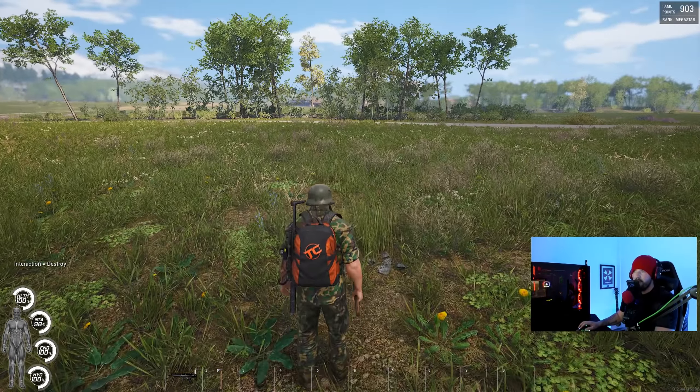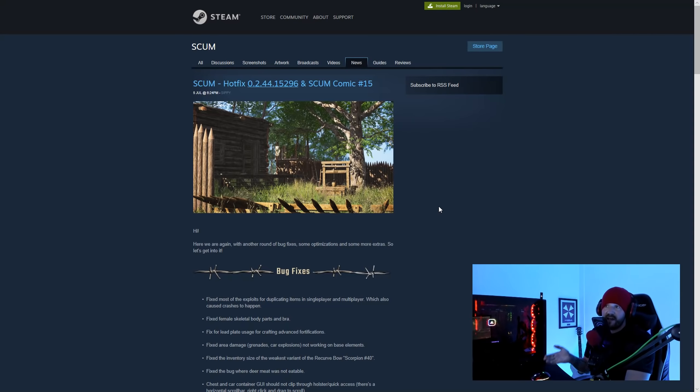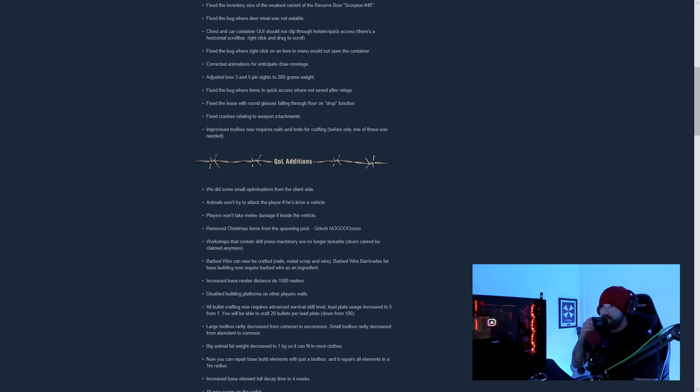Let's jump to the hotfix — the link is in the description below. I'm not going to go through everything, but there are a few things that have changed for the better. Fixed female skeletal body parts and bra, adjusted bow three and five pin sites to 200 grams weight, corrected animations for anticipate draw montage, fixed crashes relating to weapon attachments, and improvised toolboxes now require both nails and bolts for crafting.